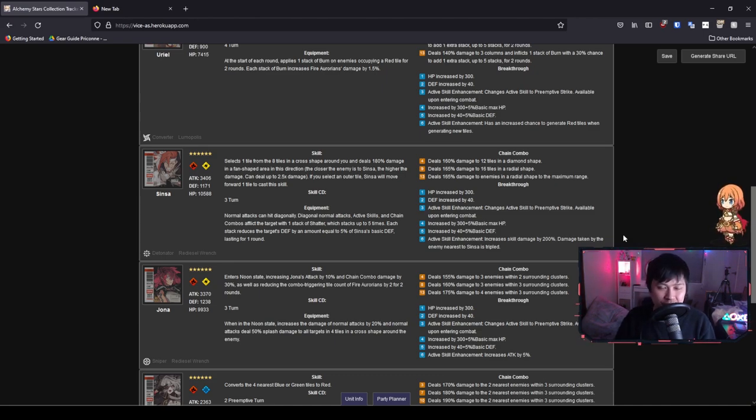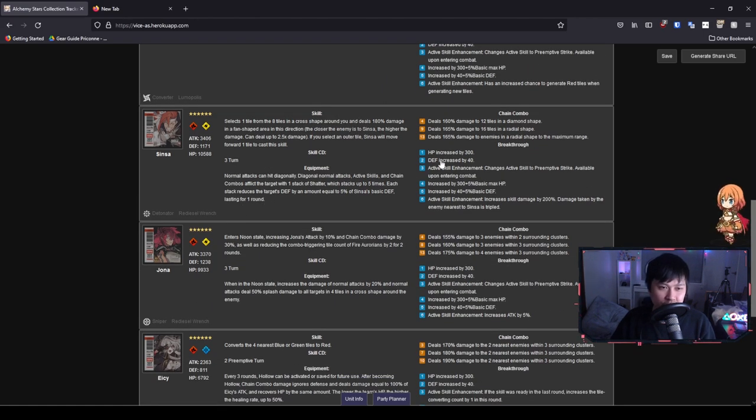Let me start with the TLDR. If you're going to roll, roll for Sinsa and don't go in looking for Eve. With that being said, let's jump into the video and talk about how I came to this conclusion. Let's begin with looking at Sinsa's skills — everyone should be quite familiar with them right now.